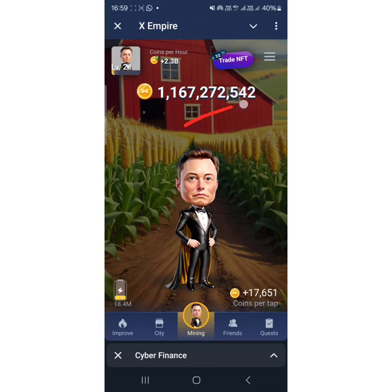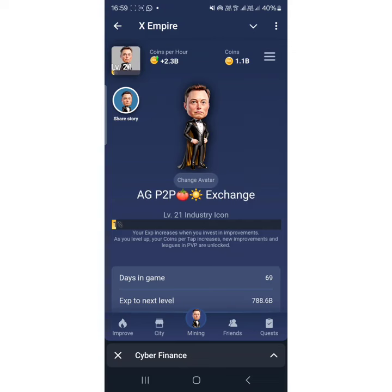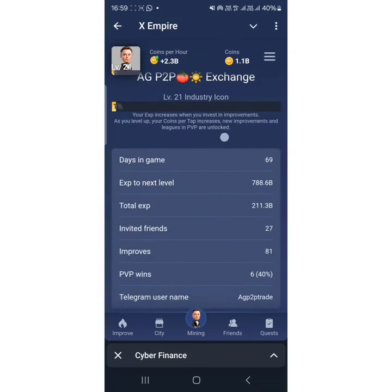To know your total in-game currency, it is not just this balance alone. Come to your profile here. When you go to your profile you see everything about yourself — days in game: 69 days, the points I need before I get to level 22, and the total I've expended since I started the game on buying and everything, which is 211 billion. This is your in-game currency — the total of all you've been spending.